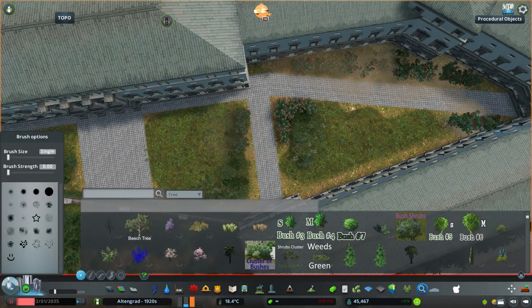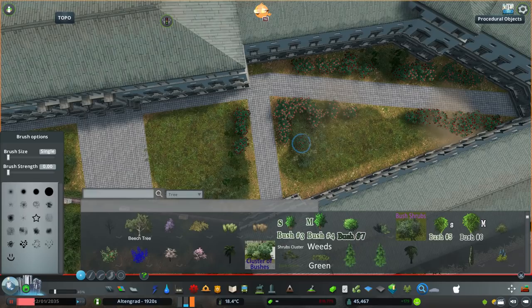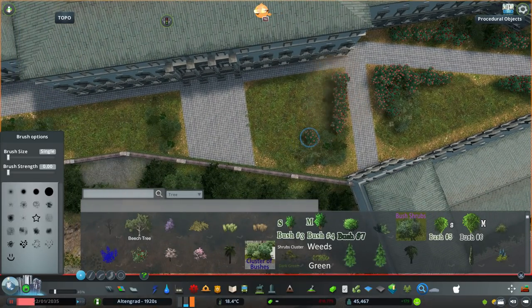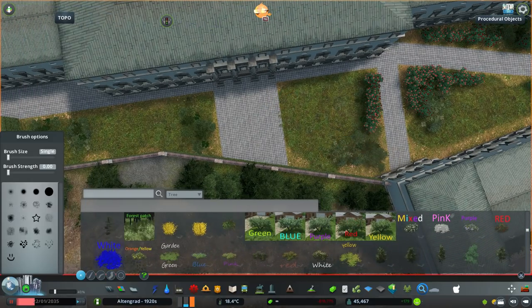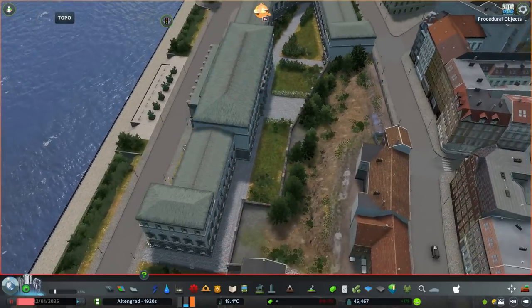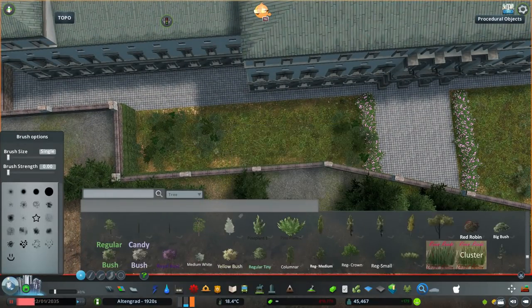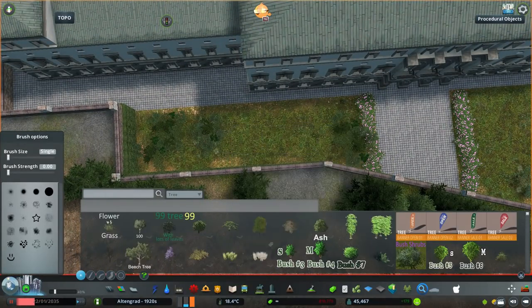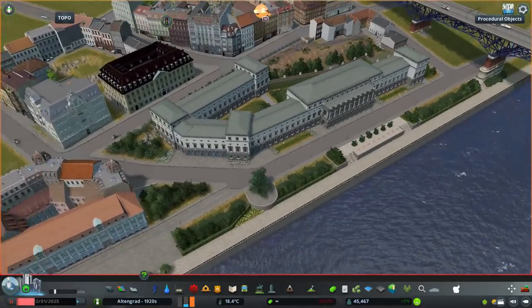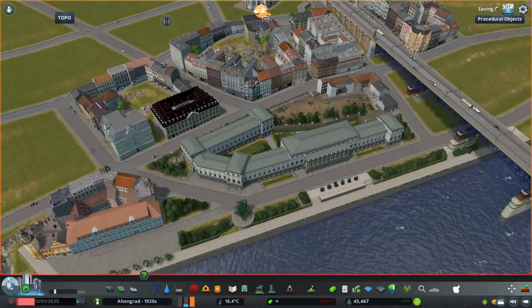Anyway guys, that's going to be all for today's episode. There are some things I completely left out of the time-lapse, mostly just building some filler blocks further away from the river, but that's not really important and you will see those in the cinematics. Thank you for watching today's episode of Altengrad — I hope you liked it. If you did, you can put a thumbs up underneath the video, share it with your friends, and subscribe to the channel if you're new here. If you really want to support the channel you can become a channel member by clicking the join button below. Enjoy the cinematics, guys — take care, I'll see you next week, goodbye.